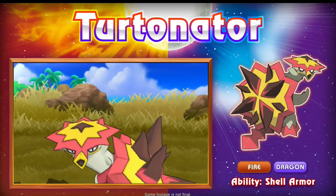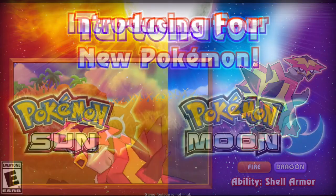Starting off with the one from two days ago, here we have the only Pokemon that was revealed in that trailer: a really awesome looking fire and dragon type known as Turtonator. His ability is shell armor and he has a brand new signature move called shell trap. Basically at the beginning of a turn he sets the trap, and then when he's hit with a physical attack, the trap goes off and causes an explosion that deals way more damage to the opponent.